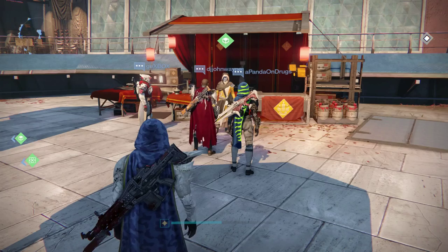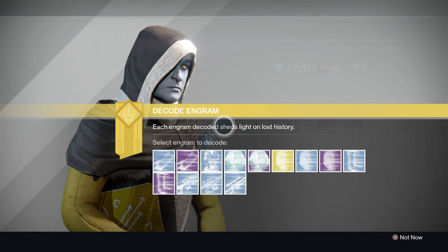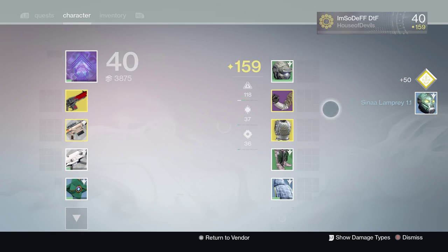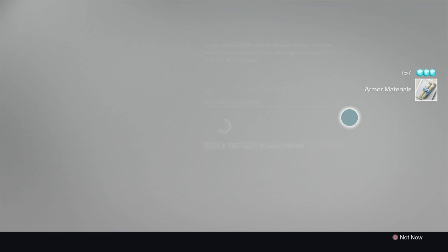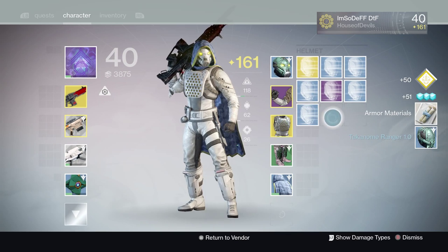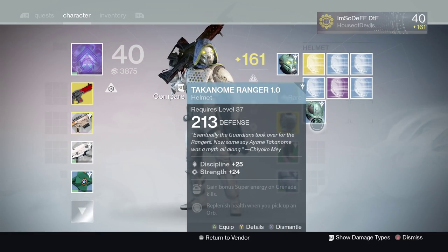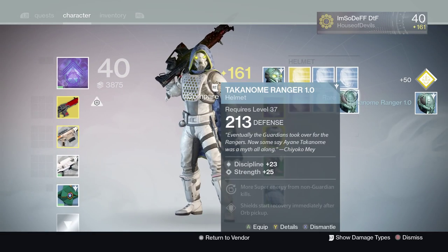Alright guys, here's how to get to light level 280 and above. Once you hit level 40, what you're going to do is hoard every single engram you can get. This may not look like a lot, but trust me — when I open up these engrams you're going to see exactly why I did what I did. If you already have another character, that's another part of the step on how to automatically become light level 280 and above.